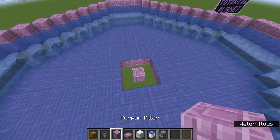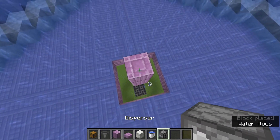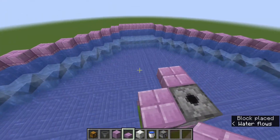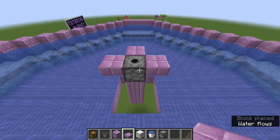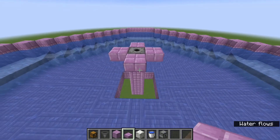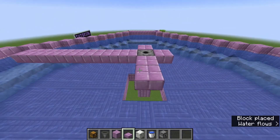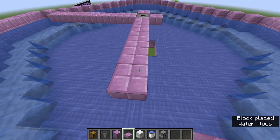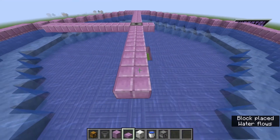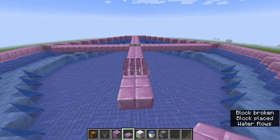Next we're going to build the platforms that the mobs are going to spawn on. Place two blocks, then a dispenser on top of those. Take your slabs and place a slab on each side of that dispenser. Then take your building block and build out six additional blocks — seven in total counting the one already on the dispenser. At the end, place a block on either side, zigzag over, and connect those up. Fill in the middle. You're going to want to do that on all four sides, ending up with a platform slightly smaller than the water platform so that when mobs fall off they get trapped in the water and go exactly where we want them.